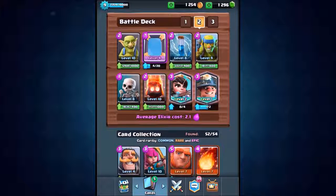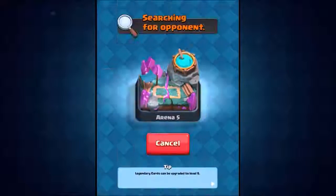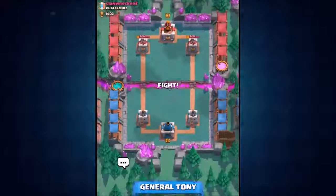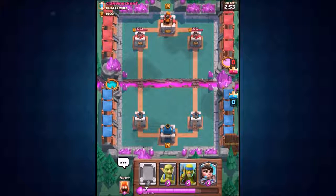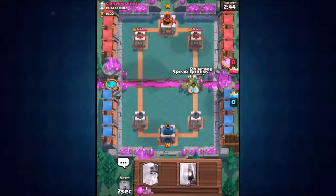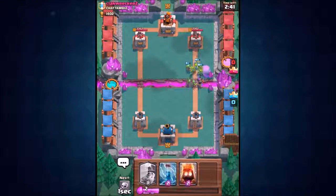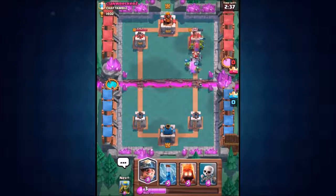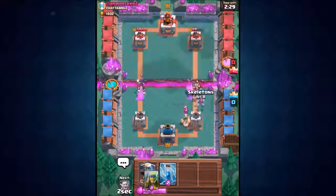We're ready to rock and roll — going in for a second live attack with the cheapest deck possible. You can now change your mind: most expensive or cheapest? I'm going to stick with the most expensive because that Sparky-Pekka combo was pretty insane. We start by spamming goblins on the left hand side, plus a lot of fire spirits.